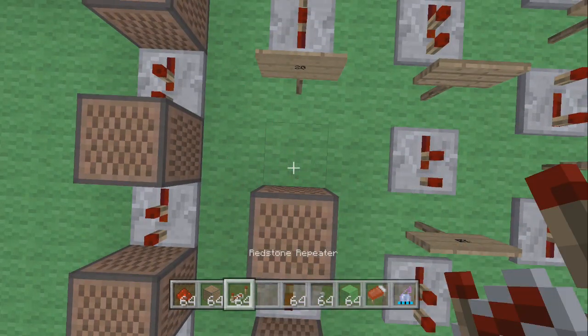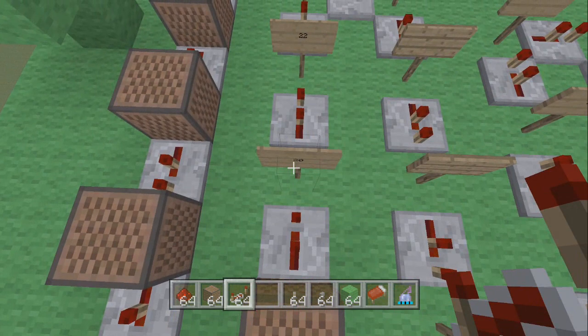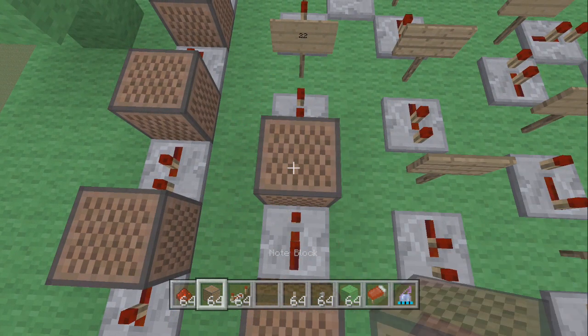Place a redstone repeater and this one is clicked once. Place another note block and this one is 20 — count up to 20.